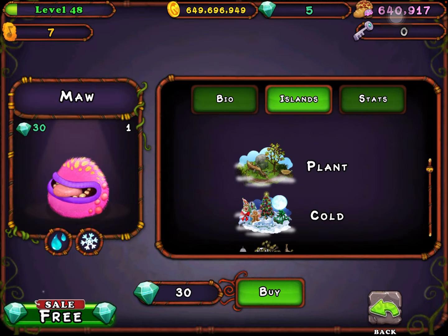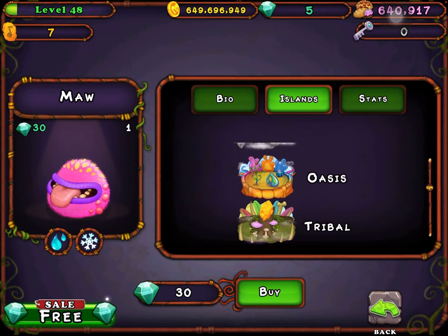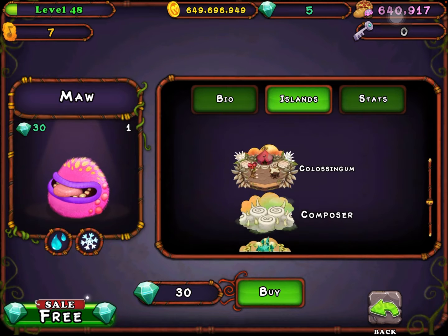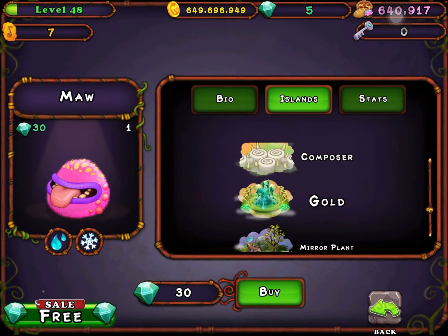The islands this goes on are Plants Island, Golden Island, Air Island, Fire Oasis, Tribal Island, Pico LaSingham, and Composer Island.